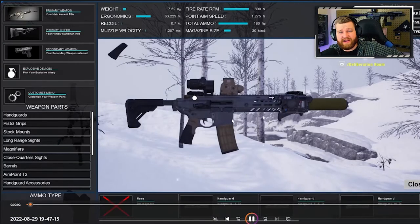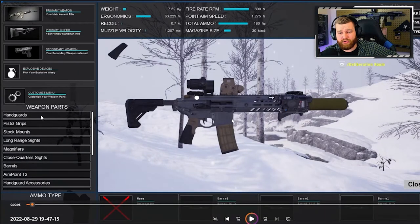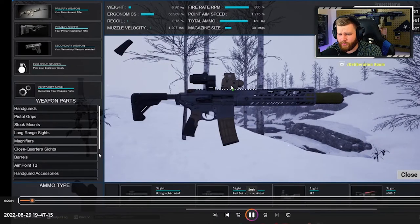We're starting out in a Norway map. On the left-hand side we have a primary weapon, a primary sniper, and a secondary weapon, so we'll have the option to carry three weapons. We also have an explosive device and a customized menu. You can see hand guards, pistol grips, stock mounts, long-range sights, magnifiers, close-quarters sights, barrels, Aimpoint T2, hand guard accessories. Up top we can see weight, ergonomics, recoil, muzzle velocity, fire rate, point-aim speed, total ammo, and magazine size.